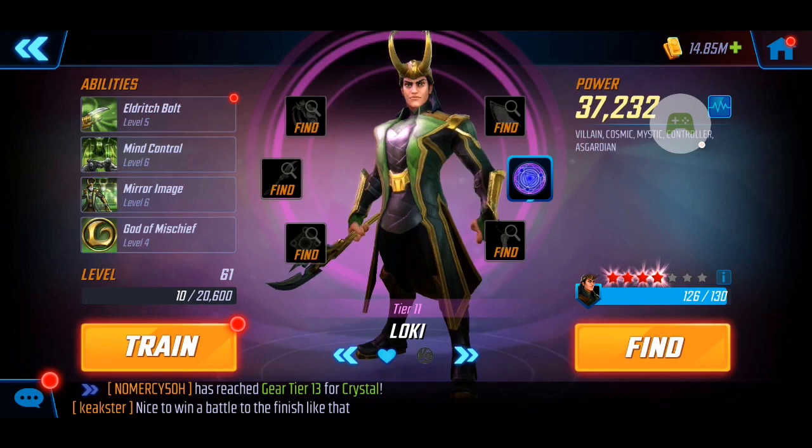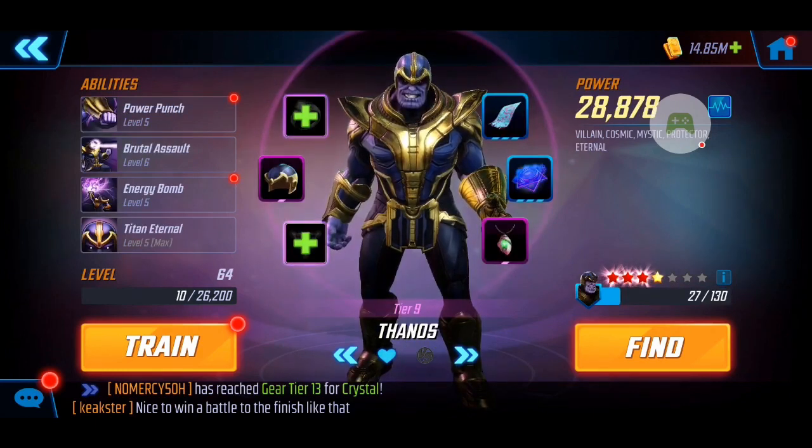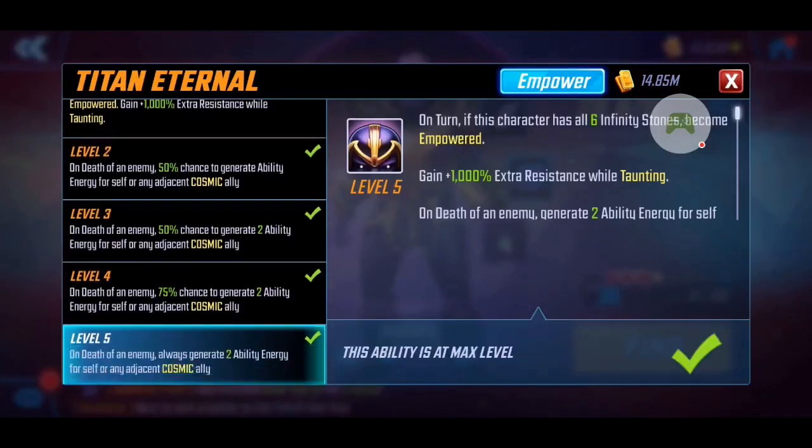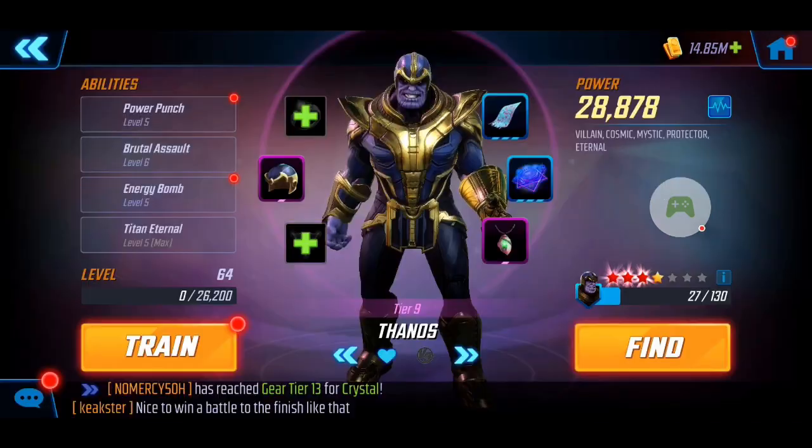Next I have Loki — he's also 37k due to the four red stars, and again similar to Hela, no T4s, Tier 11. I have Thanos as well to provide some tanking. I did actually T4 his passive, as the generation of two ability energy for allies does seem to be crucial in certain aspects, so I highly recommend it for that energy supplementation.